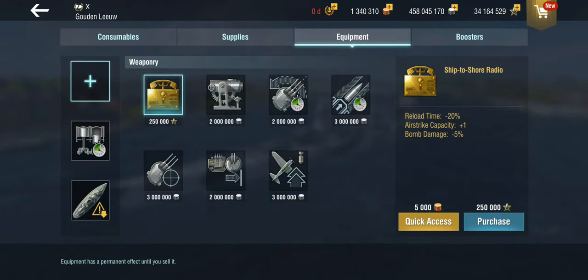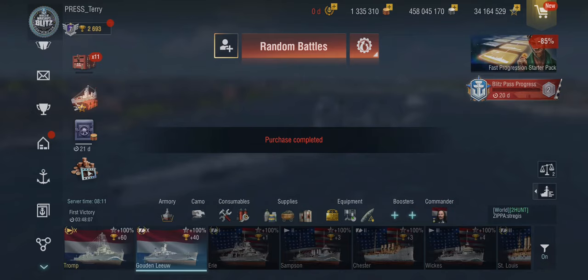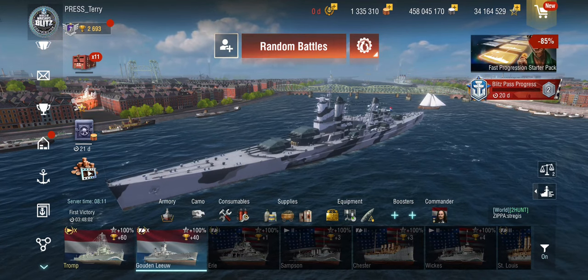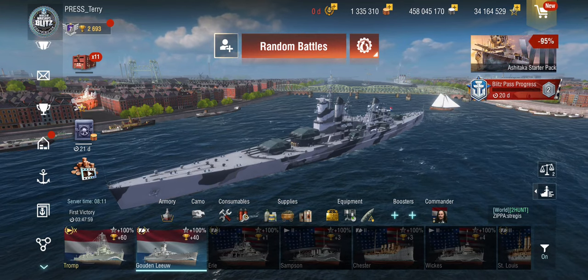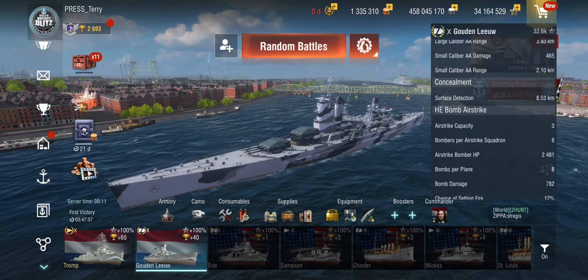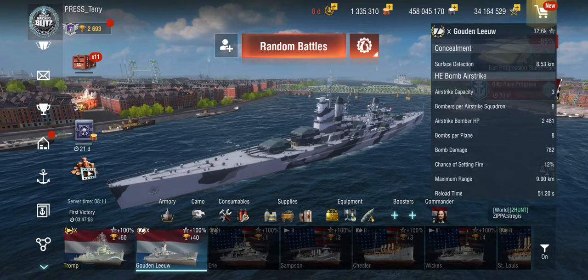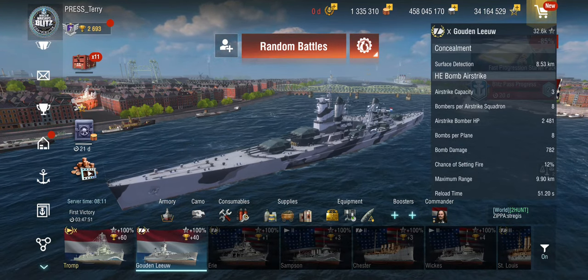If we put that back in — yeah, you can purchase these for 5,000 gold or for 250,000 free XP, so it's a good reason to save up your free XP if you don't want to spend gold. With that, we get three airstrikes. The damage goes down to 780, but the reload goes down to just over 50 seconds.